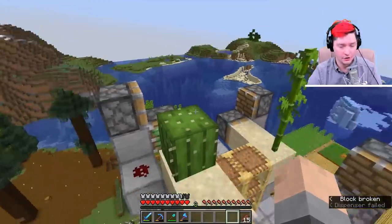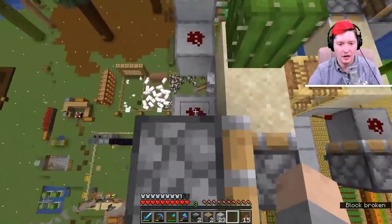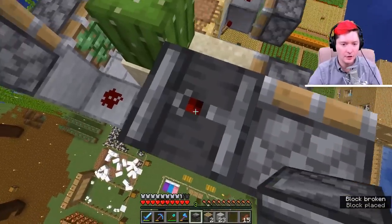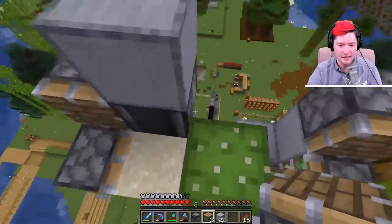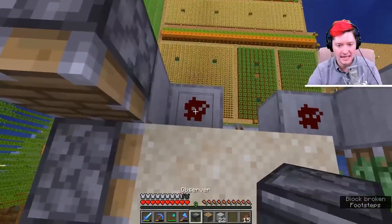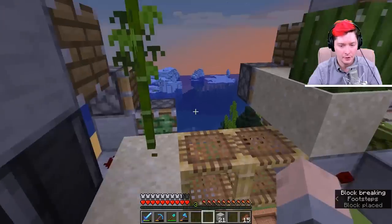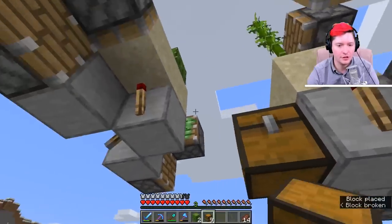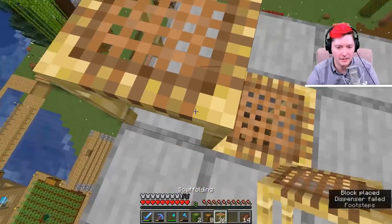Now we set up our auto-harvester for both bamboo and cactus. We need observers, pistons, and some solid blocks. Place the observer facing into the redstone with the red dot on top, then a solid block on top of that, then a piston. Do the same for the bamboo side. Add a buffer chest so items overflow there instead of piling up in the hoppers. Then place two hoppers — one into each chest, one capturing bamboo and one capturing cactus.